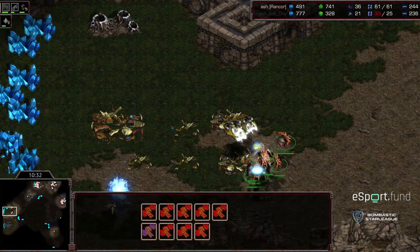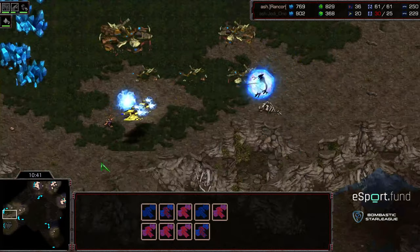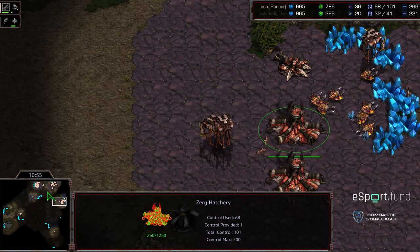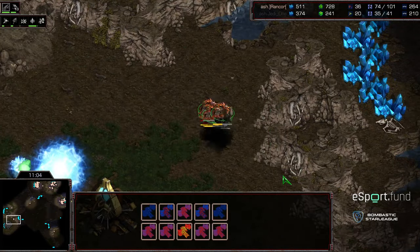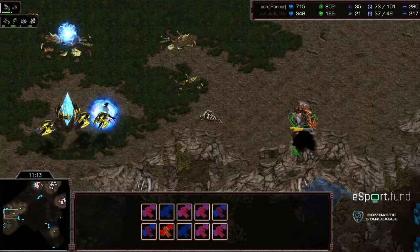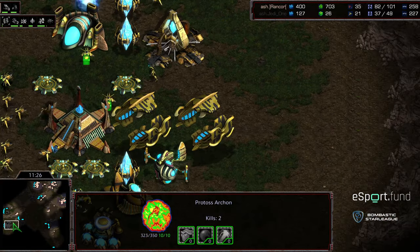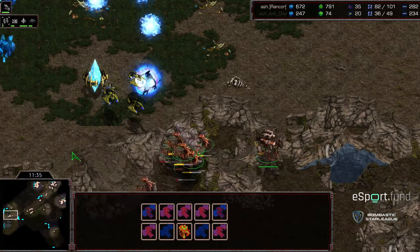There are four Corsairs, however with Archon support that is going to force the Mutalisks back. Rancor can go ahead and macro behind this and camp his Mutalisks at that natural expansion. He's got Lair, he's got Hydralisks, he's got Range. Looks like he wants to finish this up rapidly with a round of Hydralisks. Just honestly one control group of Hydralisks and that's game, because the only defense on the front door is this Archon. Hydralisks are not Zerglings — there's your tautology for the day.